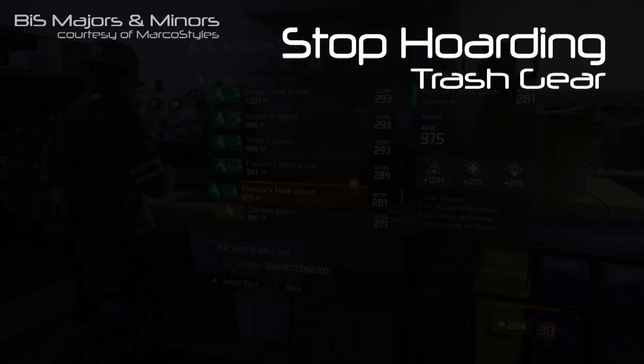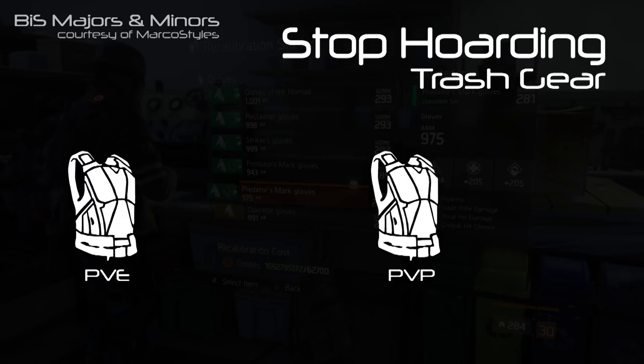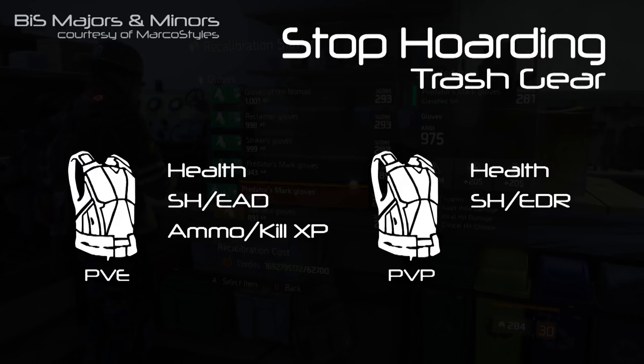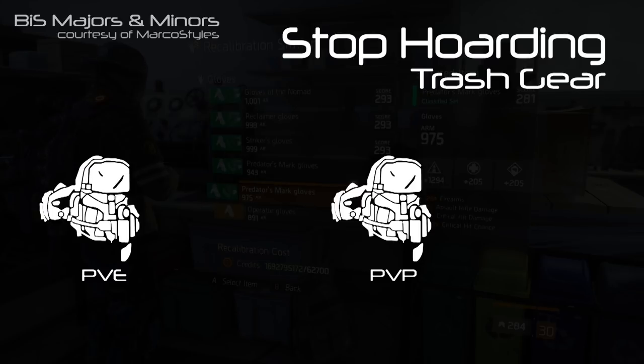Let's go over the best-in-slot items for both PvE and PvP. Starting with the chest piece — for PvE you want Health, Skill Haste, or Enemy Armor Damage, and Ammo Capacity or Kill XP. Health is by far a requirement on the chest; there's nothing that outclasses that stat unless you're making a niche build. Make sure your chest piece always has Health on it. Kill XP is a very good PvE stat because it's easy to farm proficiency caches, which are a quick way to get classifieds and Exotics. For PvP, you want Health, Skill Haste, Exotic Damage, Resilience, and Ammo Capacity.